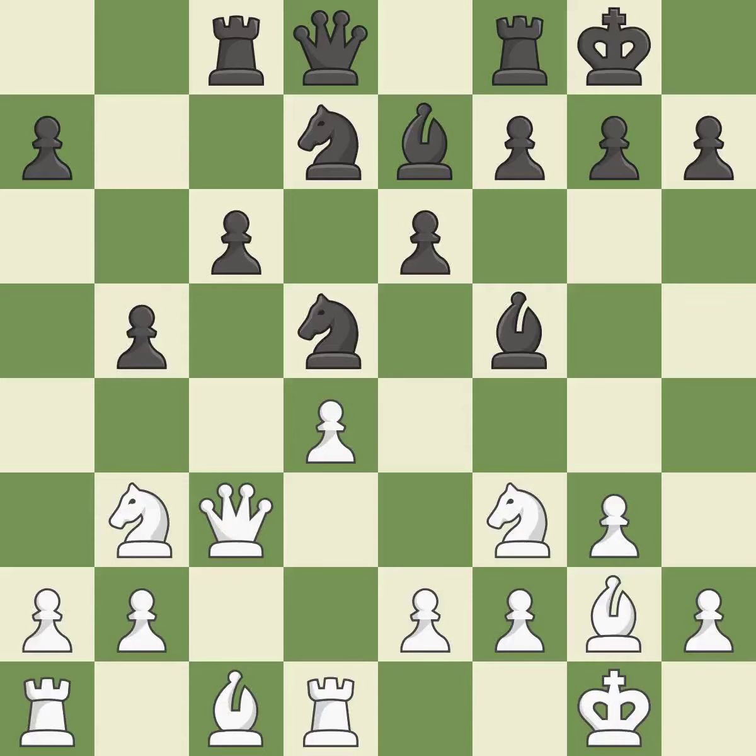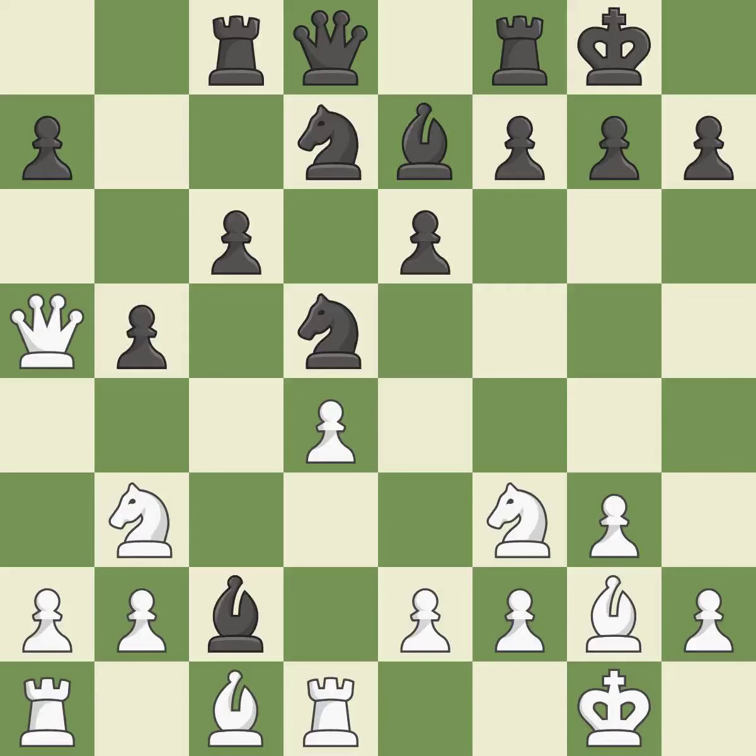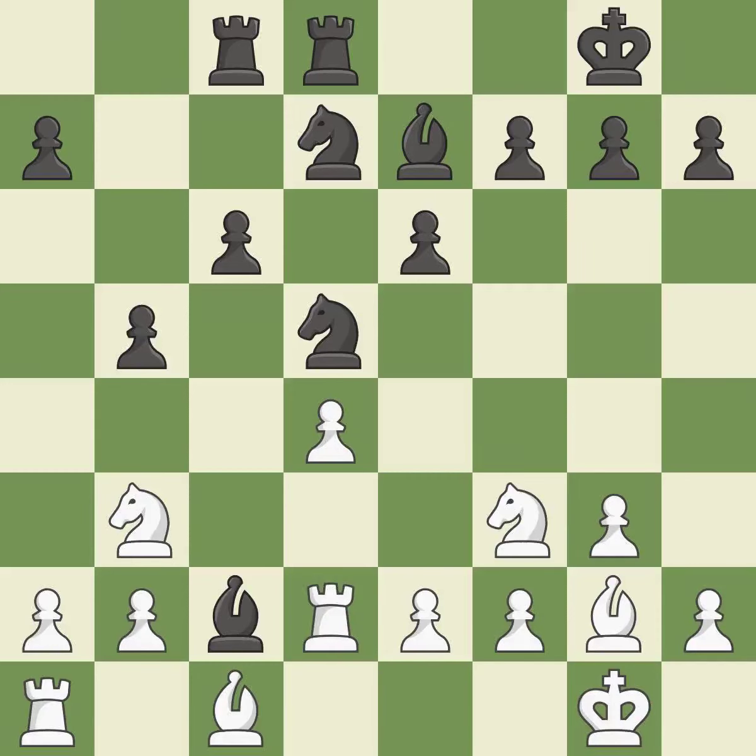When the queen retreats, this attack wins a tempo — it is quite good. The queen is therefore moved to safety. By posing a threat to a queen and compelling it to flee, this wins a tempo. This suggests exchanging items of equivalent value — it is ideal. When a rook retreats, this attack wins a tempo, posing a risk of winning a rook. This keeps the material balance in check with good commerce. Recaptures — it is quite good. This ignores a more effective method for getting a rook to safety — it is incorrect.